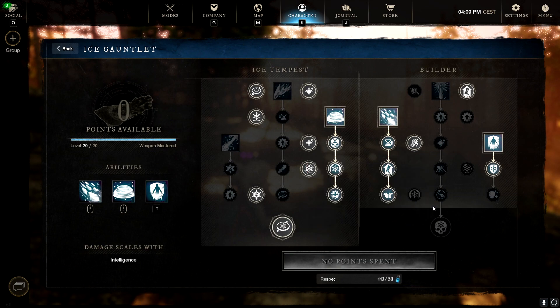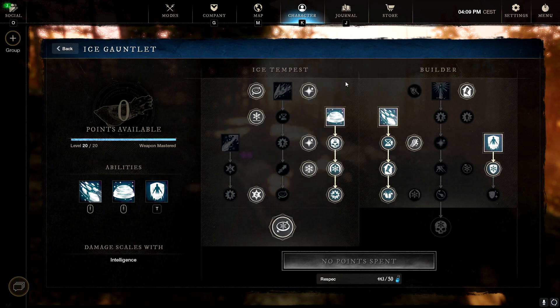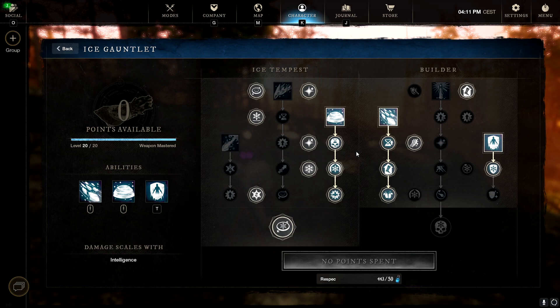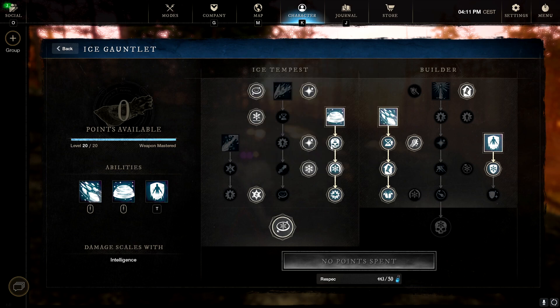For the Ice Gauntlet, the main abilities are Entombed, Ice Shower — which is incredibly overpowered right now and everyone is running it — and Ice Storm. Ice Shower is incredibly annoying to play against and incredibly helpful for your team. This build is very viable in Outpost Rush and wars, especially with Ice Shower. My personal high score is trapping six people in one Ice Shower — let me know if you've beaten that.